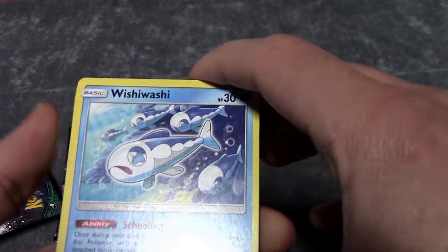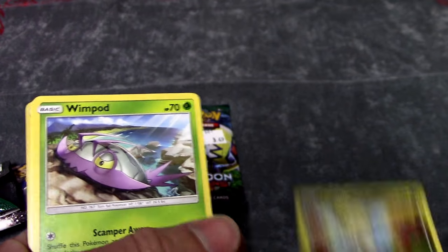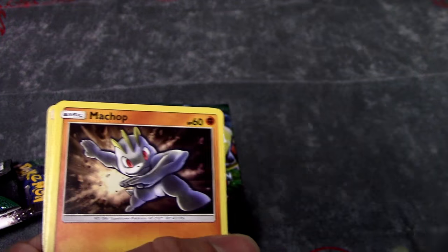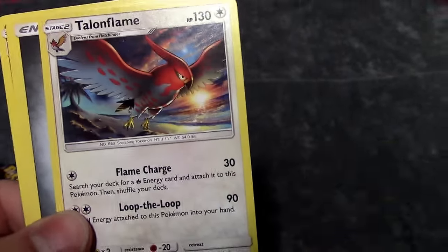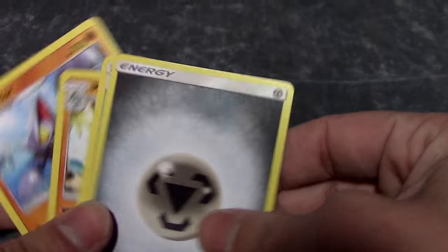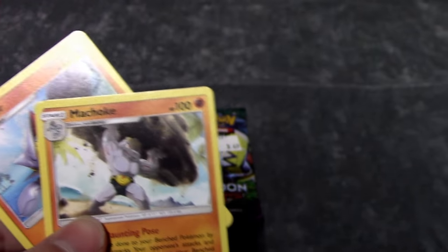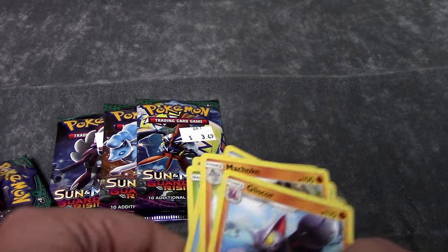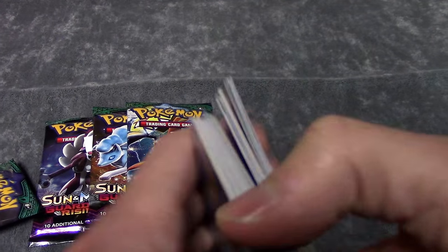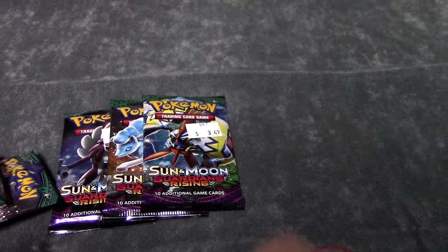Oh, I think we got something good in this pack. We got a Wishiwashi, a Jigglypuff, a Wimpod, a Chatot, a Wailmer, a Max Potion Reverse Foil, and a Talonflame. I thought we had a Jax in that pack. We got an Energy, Altar of the Moon, Machoke, Gliscor. I do my best pronouncing the Pokémon names — I know I butcher a lot of them.